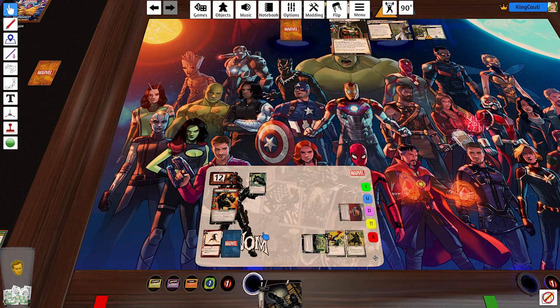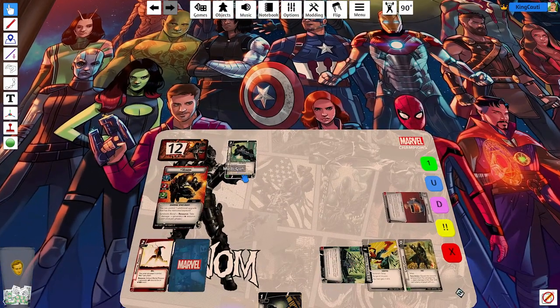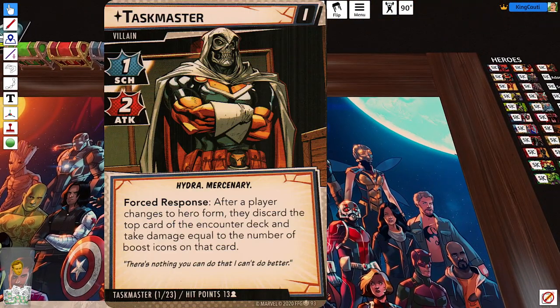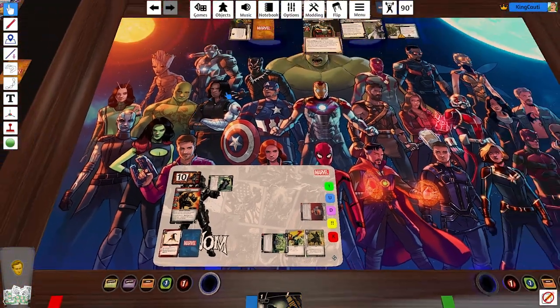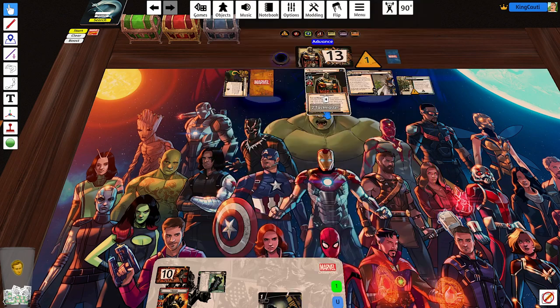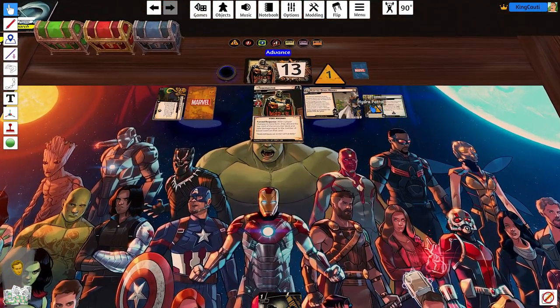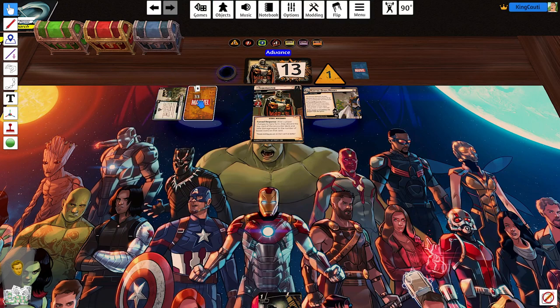So we're going to reduce the cost of this to two and play that right now. We're also going to use this to remove the threat from this scheme — otherwise we would not be able to do that with Venom. We're going to use the multi-gun to clear... and we also have to do this: we'll take two damage after we switched to hero form. After a player changed to hero form, they discard the top card of the encounter deck and take damage equal to the number of boost icons on that card. So we are going to use this to remove two threat from this scheme.